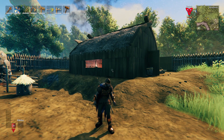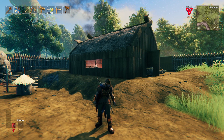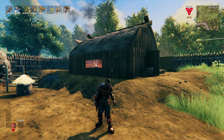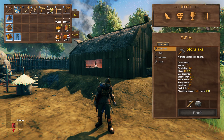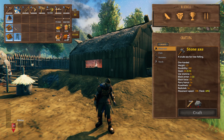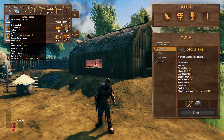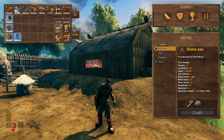Hello everyone, and thank you for joining me for another episode in my Valheim series. I did some work off camera since the last episode — mining, making charcoal, smelting more metals, some upgrades. I now have a full set of bronze armor; I only had the helmet before. I went from armor rating 22 up to 32. I got another troll hide so I was able to upgrade my cape, and these are all level two.